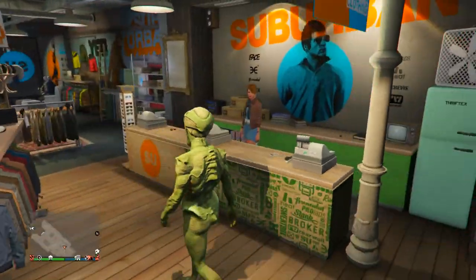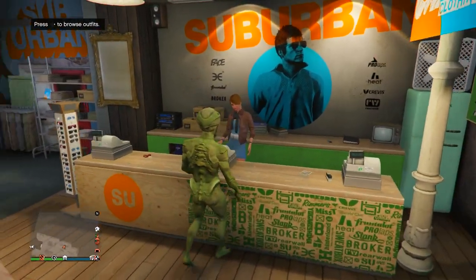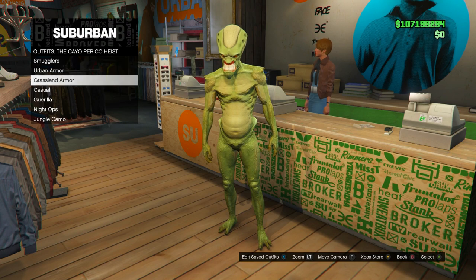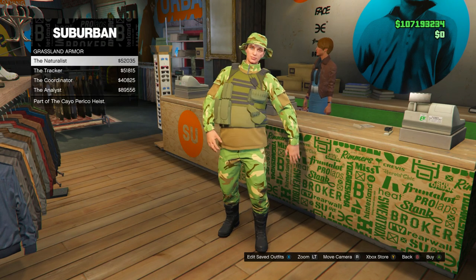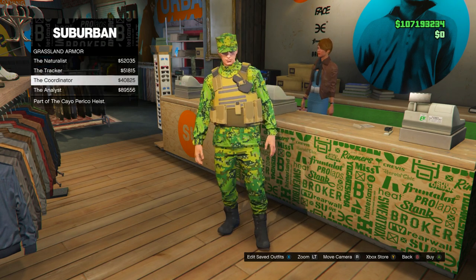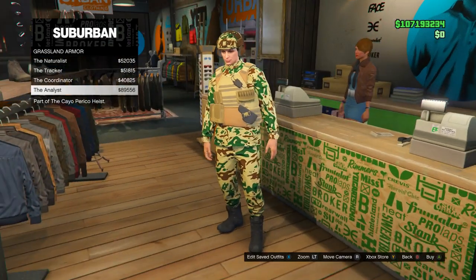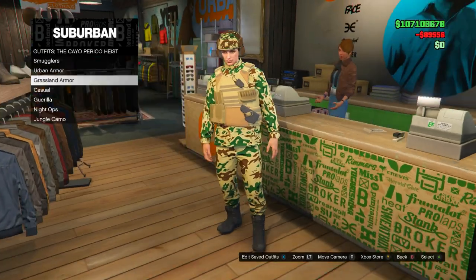Alright, so the first thing — obviously head to any clothing store around the map. Then go into the outfit section, go all the way down to the very bottom one, and in it go down to grassland armor and pretty much pick whichever one you want. You guys can see the different colored pouches — pick the one that has the color pouch you want.